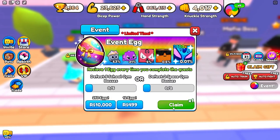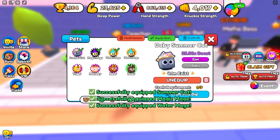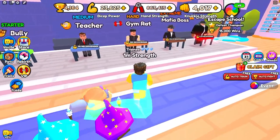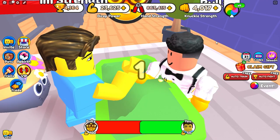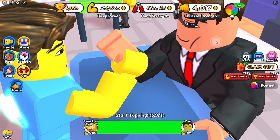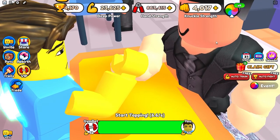We got an event egg right there — let's go ahead and open it up. We got an epic summer cat, that is awesome! Let's equip that — it gives us a 25 times boost, and our previous best was 9.5, so this is so much better. Every time we defeat all 5 people we get one egg. We'll do this 3 times until we get some pretty good pets. If this event isn't happening while you're watching, just save up 15,000 wins and move on to the next area.